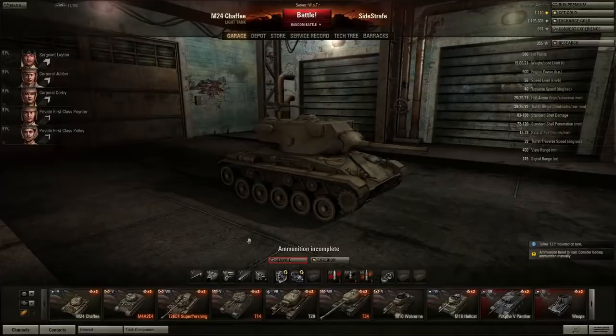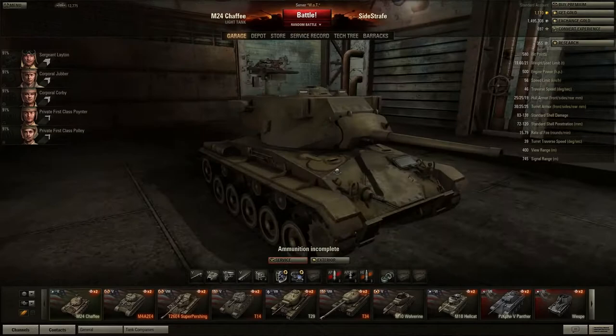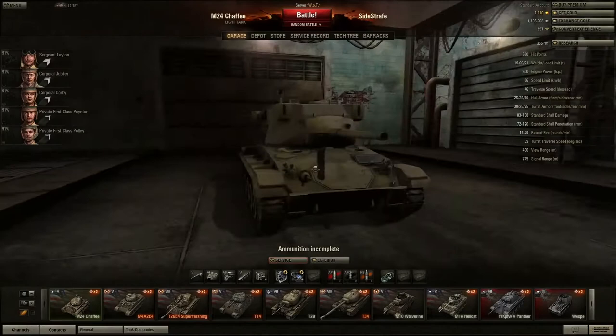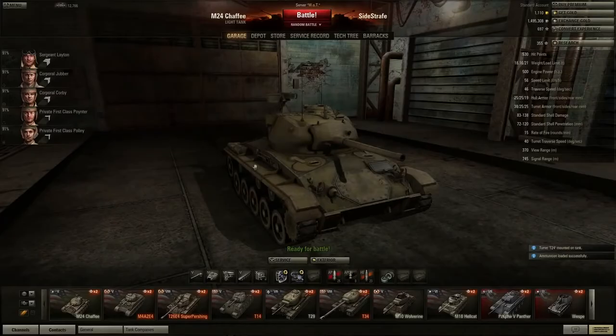The upgraded turret is disgusting — it's ugly, it's hideous, I hate it. In fact this turret never existed on the M24 Chaffee in real life. Not that this game is realistic, but please Wargaming.net, get rid of it. It's useless, it's junk, it's hideous. I don't like it, but you need it to get the next gun which I can't even research yet. This gun's not bad, so unfortunately you have to get this turret. I'd just be happy if they left us with the real Chaffee turret and put the bigger gun on it.